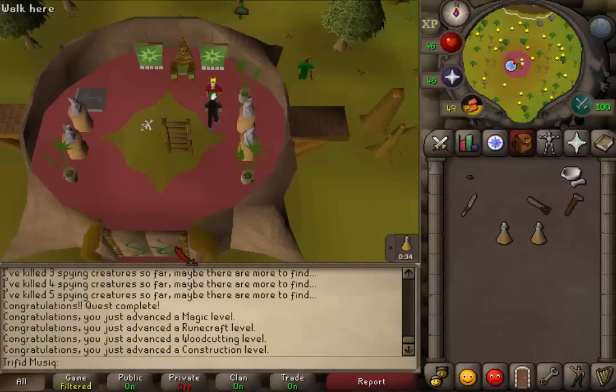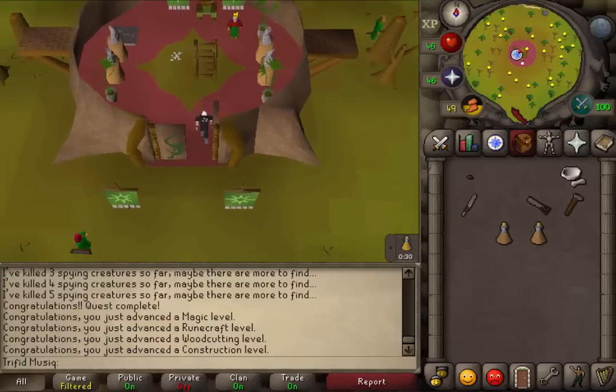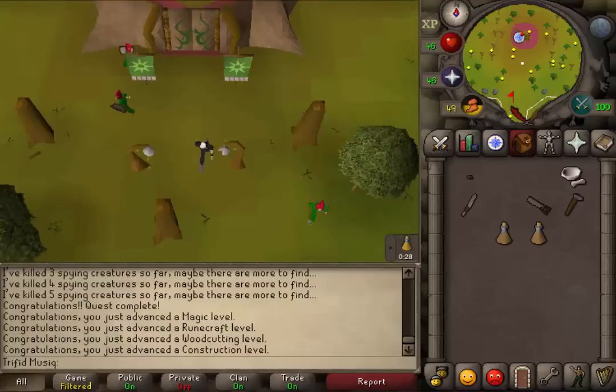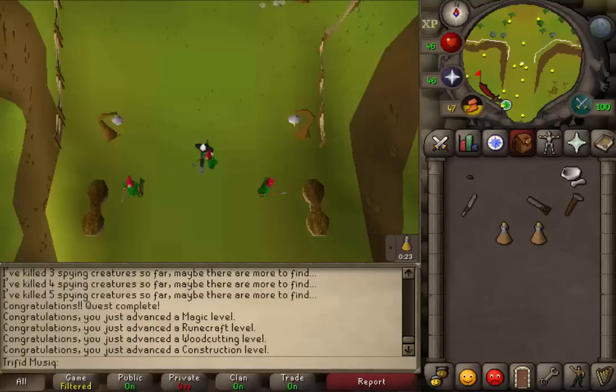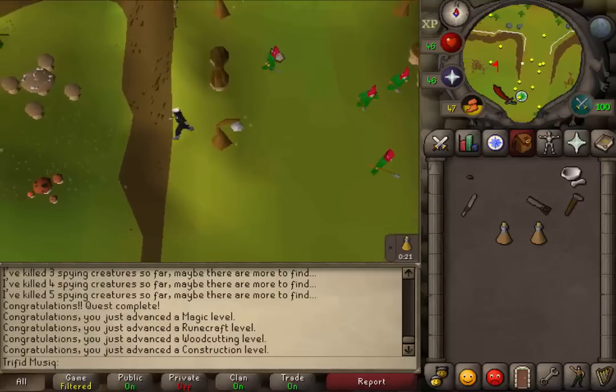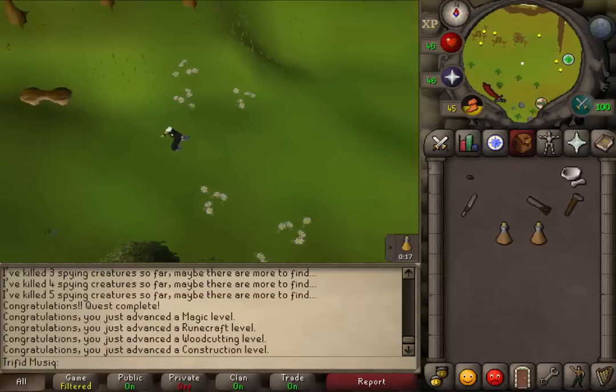Next, let's exchange this small seed into a crystal saw. To do this, we will need to return to Brimstail's cave. The use of the saw is to give you a permanent invisible plus three Construction bonus when you have it in your inventory.